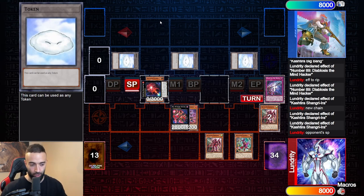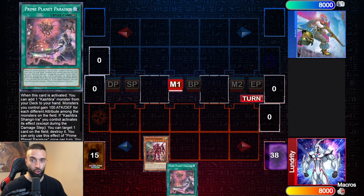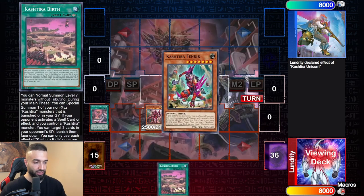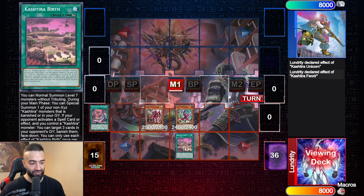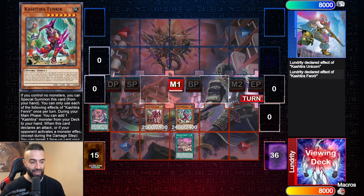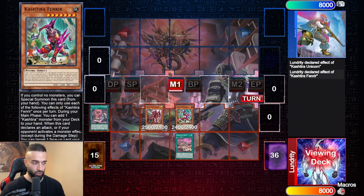There are a thousand ways to do this combo — you could lock five zones before your opponent plays a card, but obviously that's more than a one-card combo. So now I'm going to show you a two-card combo. You open any two of the good Kashtiras — it doesn't matter which two, you can get them easily. We go Unicorn, search Fenrir — just any two good Kashtiras — and with the effect of Birth, once Unicorn searches Birth you're able to normal summon a level seven Kashtira.